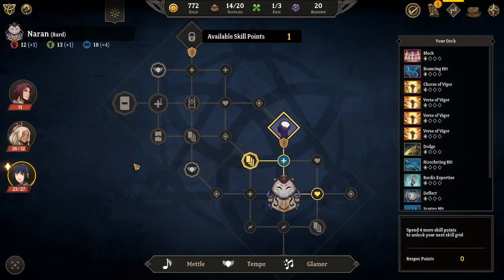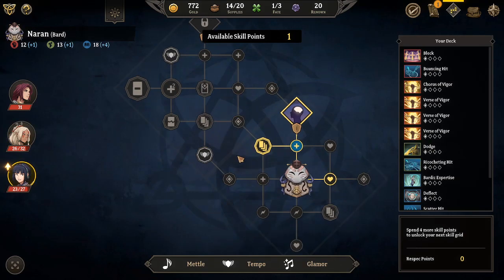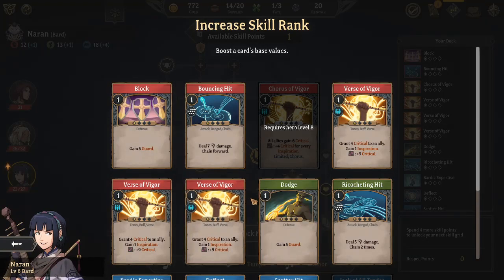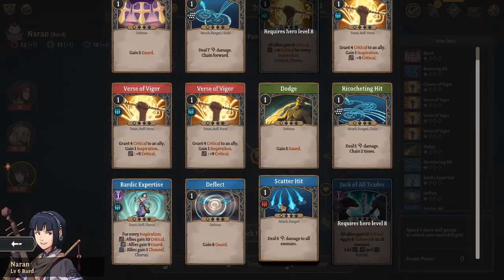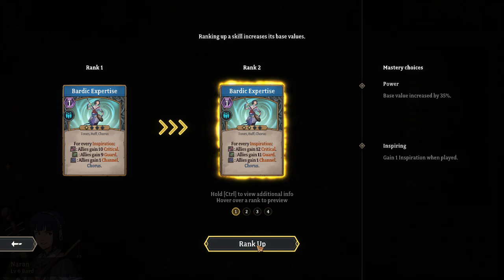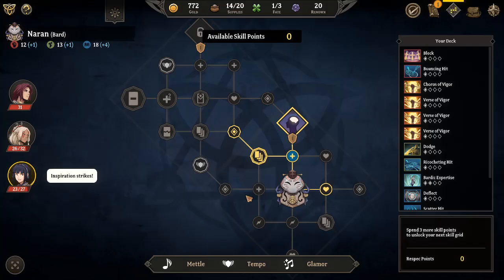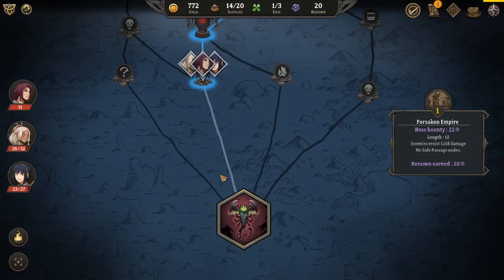Go for extra health there. This particular thing allows me to upgrade a specific card. We're gonna go ahead and upgrade the Bardic Expertise. Just a little bit more power there. Power. Unlimited power.